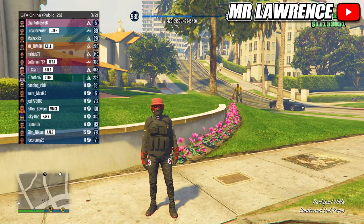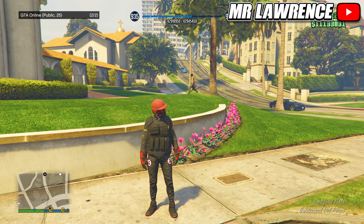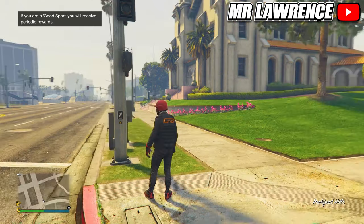We will start by going into an invite-only session. This is a private session where no one can bother you, but if you want you can invite friends. To start one, open your pause menu, go to Online, find New Session and select Invite Only Session. You can pretty much do all the beginner stuff in this session.